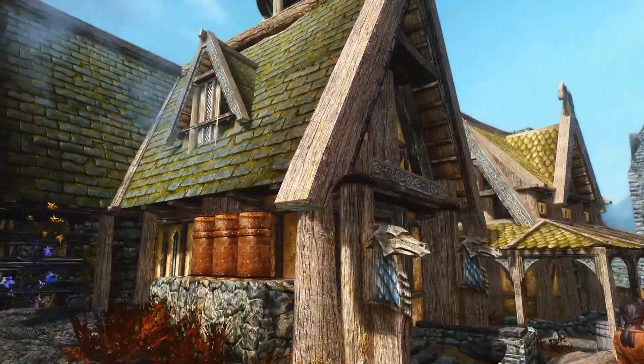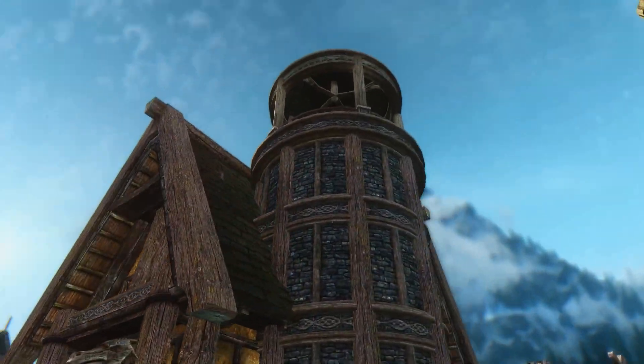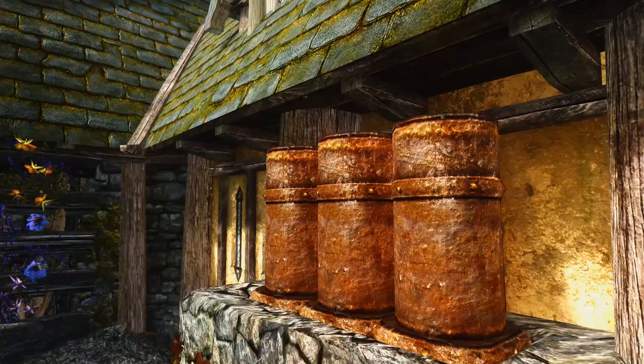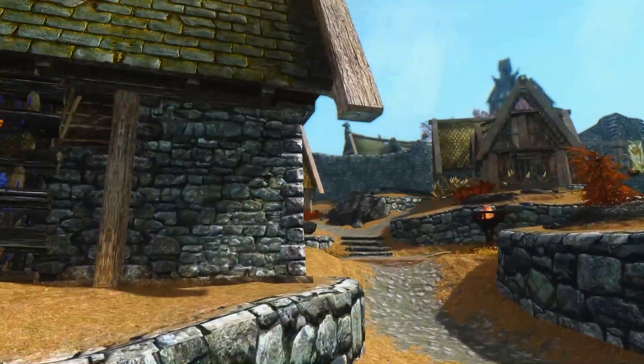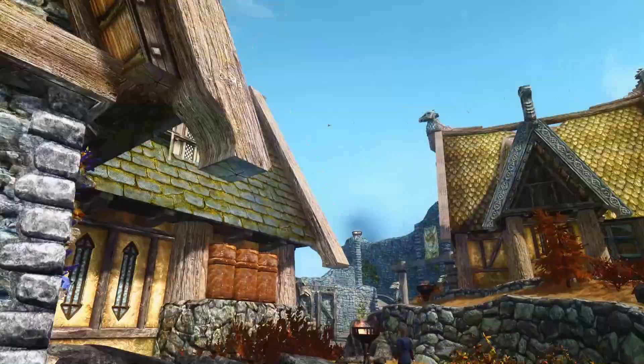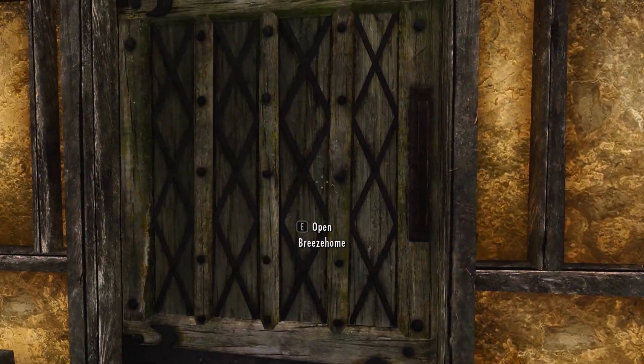The exterior has changed, although not drastically. A tower has been added to the building, and there are also some smoking chimneys on the outside, quite a lot of them. These are the major changes, and then there are some minor decorations, but let's take a look inside.